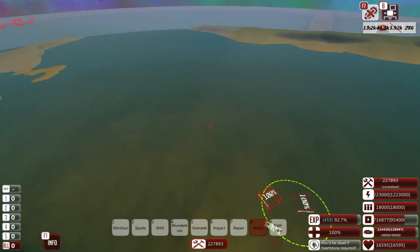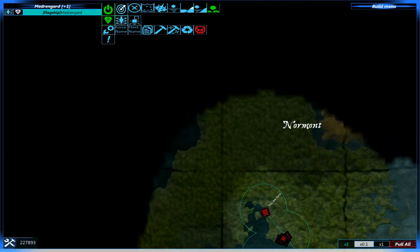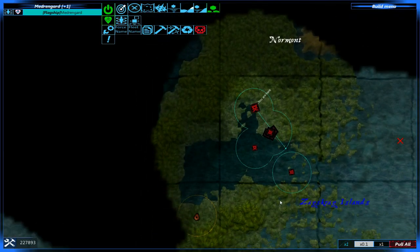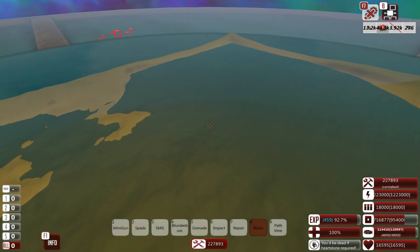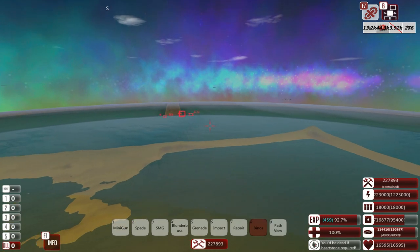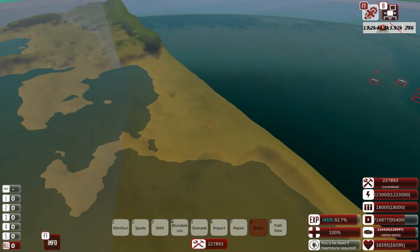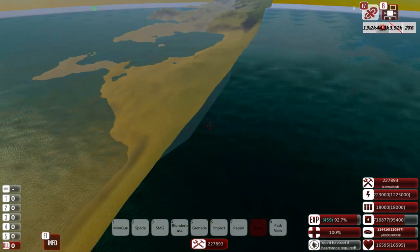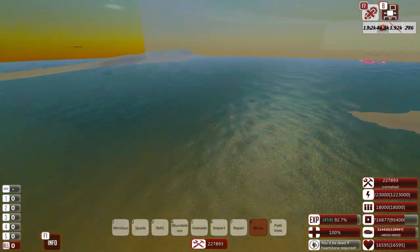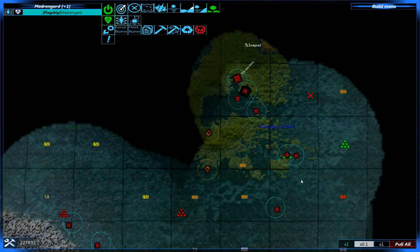Sadly the path we were on seems to be the incorrect one. As you can see we are actually stuck in this cove section — we go in here and then we're completely stuck. Either way we can't really go anywhere right now, and I think we may need to go either down and around or up and around.